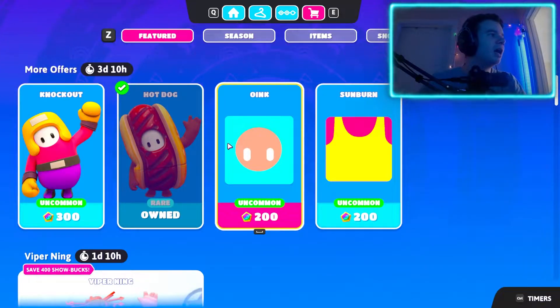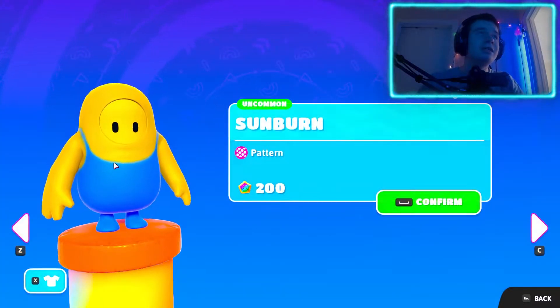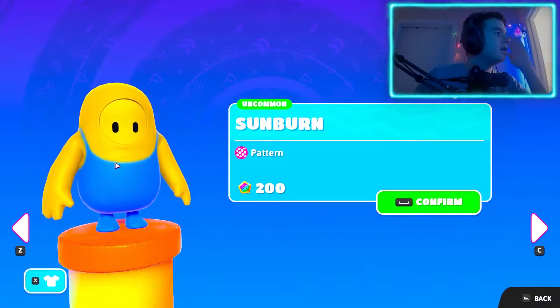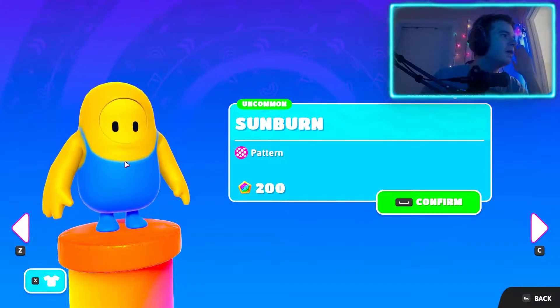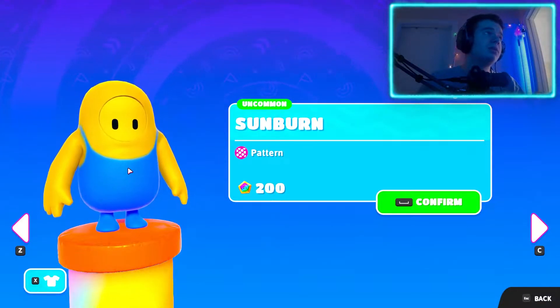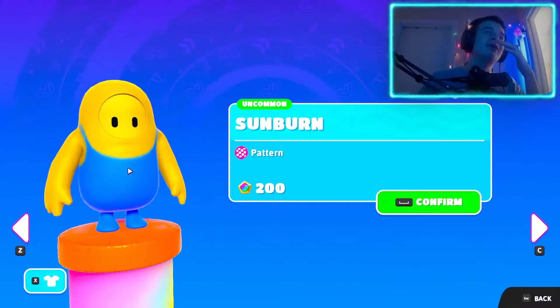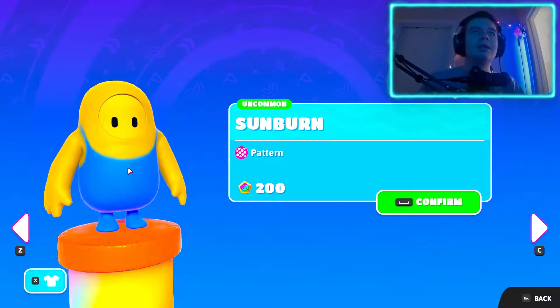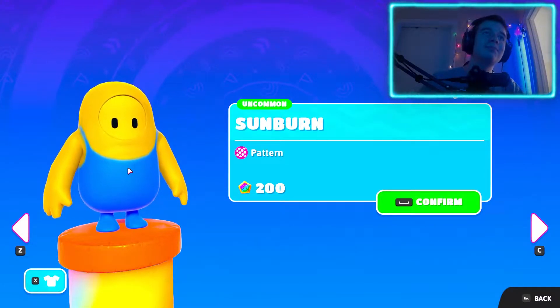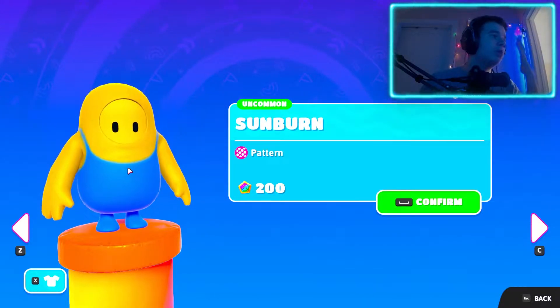And we have this sunburn costume here. What we have to do is click on it, and as you could see, we are becoming a minion. We're becoming a literal minion. I'm going to have to buy this, honestly, because I think this is really rare — I only saw it one time previously. And this can actually make me a minion. Why not become a minion?